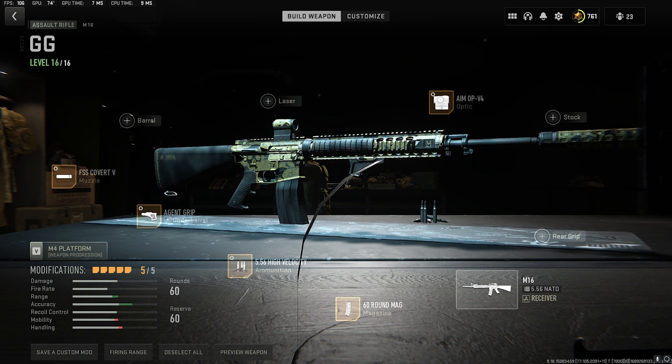Give it a try — this is my go-to build. You need a little bit more recoil control, don't be afraid to put the Edge 47 on it. It is around 390 meters per second bullet velocity. It's fantastic. If you need a little bit more recoil control, use the Edge 47, and that'll bring it to around 415 milliseconds on the Aim Down Sight.